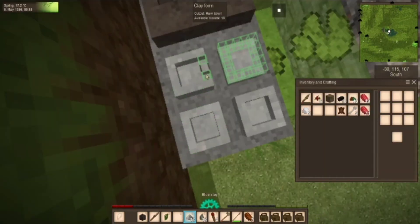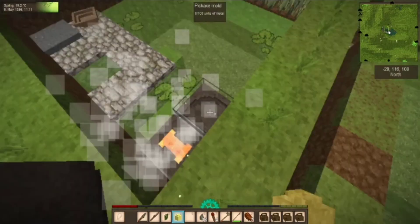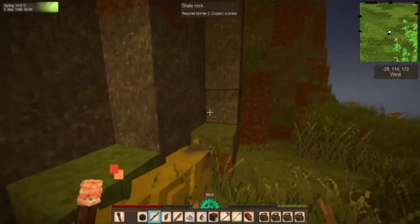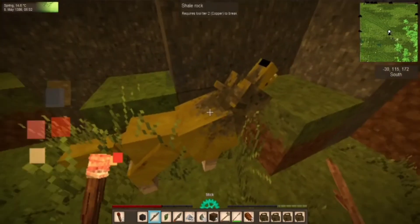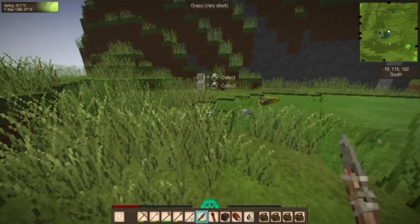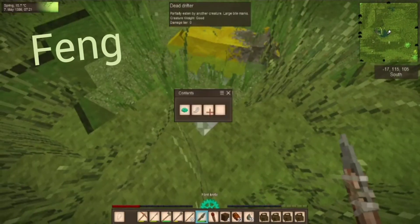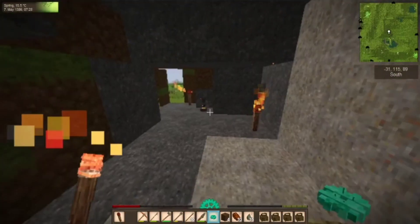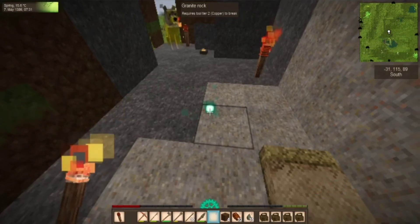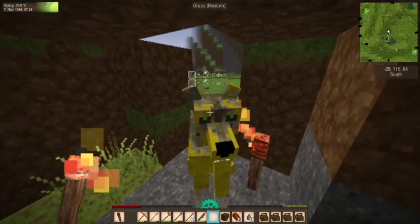After I got my copper hammer and pickaxe done, I did run into one awesome friend — say hello to my golden wolf! You guys might want to consider installing this. I've named him Fang, and he just got me a temporal gear — heck yeah! Good boy, Fang.